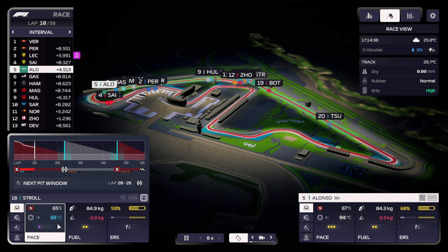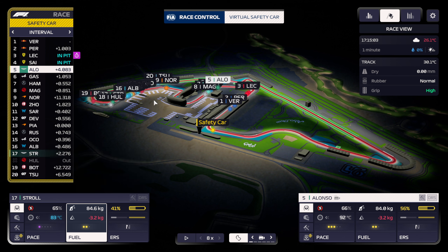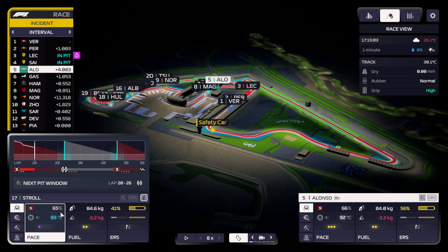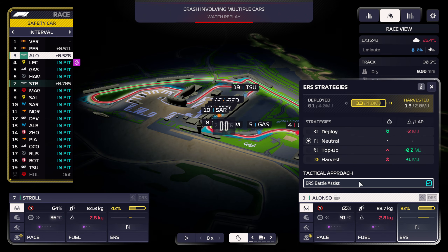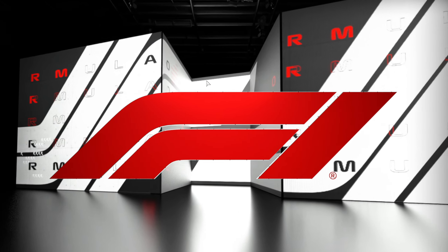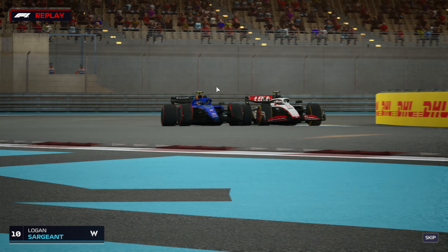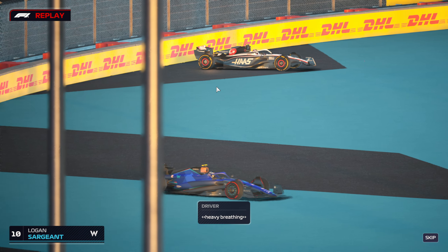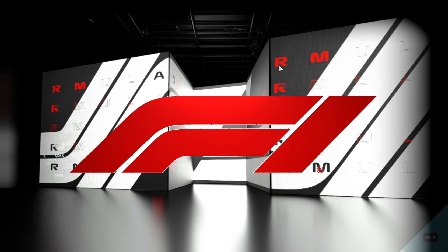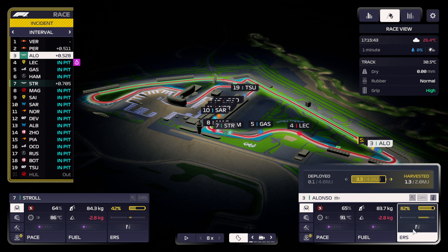Just a couple more laps like that. A virtual safety car — not entirely sure what happened, but it seems like it was Logan Sargent who crashed. What did Logan Sargent crash into? Crashed into a house — that is absolutely nasty. A house is on fire in Abu Dhabi.